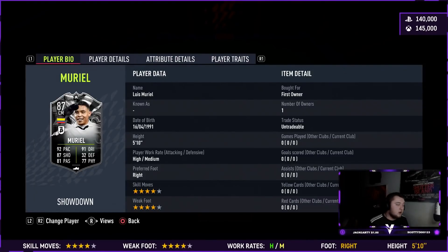Moving on to his actual base card stats: he's got 92 pace, 91 dribbling, 87 shooting, 81 passing, and 77 physical. I believe he used to have medium-low work rates, so the high-medium is quite a nice change. A great thing about this card just off the base stats already — he's got good passing at 81. I'm pretty sure on his gold card his passing is woeful.